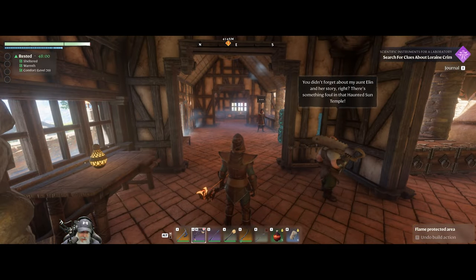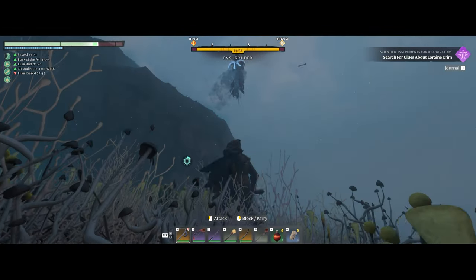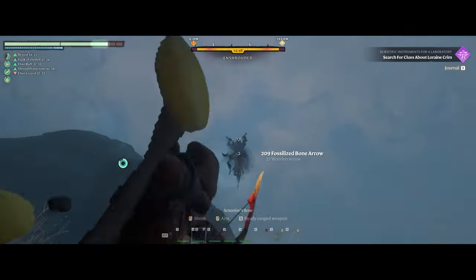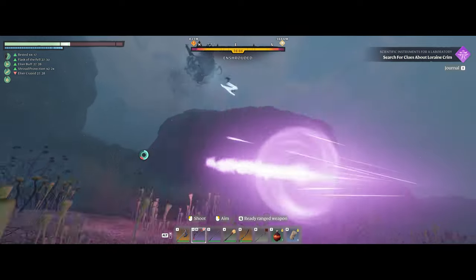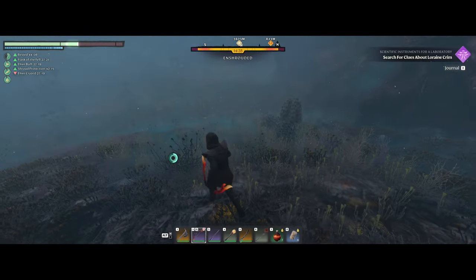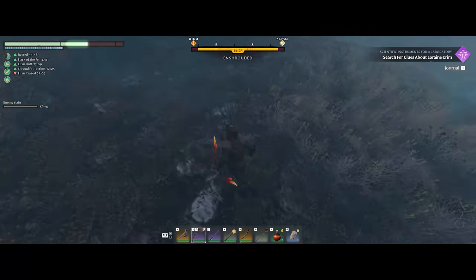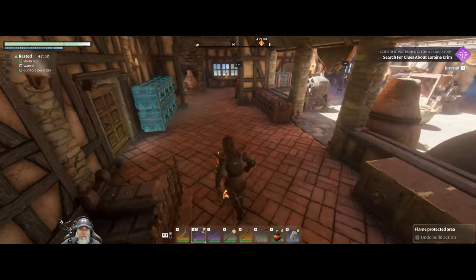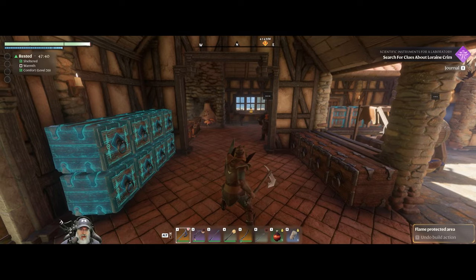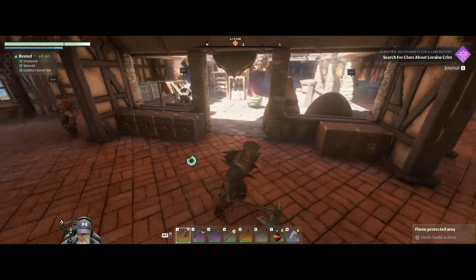I also killed the Sickle Scythe boss again, but I got ripped off because it essentially fell through the world and I wasn't able to loot its stuff. One of the things I've learned since the last time I fought that boss is that you can block - you can't block the skull but you can block the sickles that it throws at you with your shield. So knowing that, it'll be a little bit easier to defeat if I just time all of that stuff right.